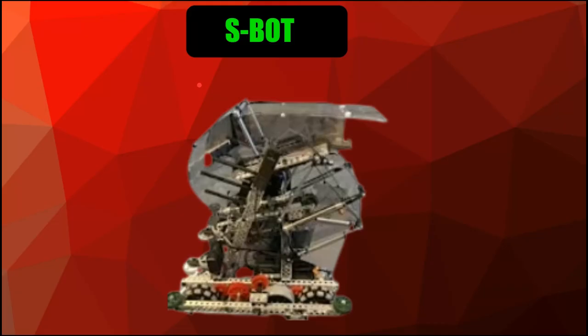Moving on to the S-shaped bot. Its most important feature is that it can hold a lot of blocks. It intakes through here, goes up and around in an S-shape, so it holds a lot of blocks — although it scores a little bit slower than the C-bot.